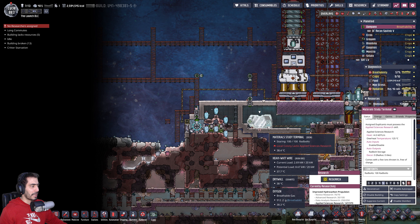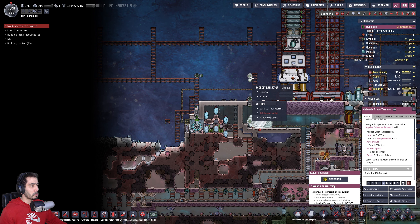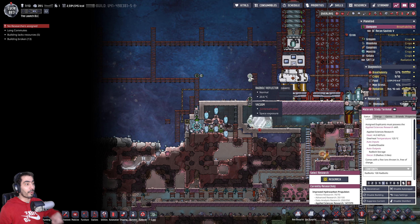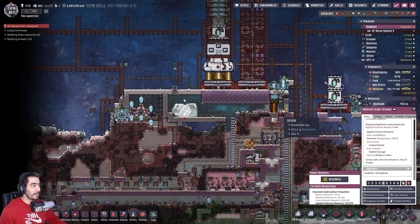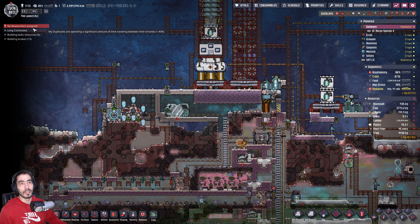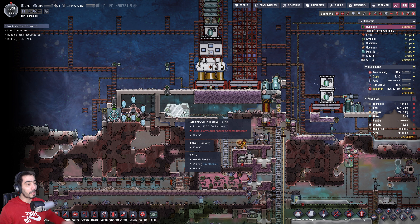Why did I already have a hundred red bolts? Because this thing was just shooting back and forth — nice! How are things? No researchers assigned. What do you mean? Because she doesn't have the skill. It's going to be all right.